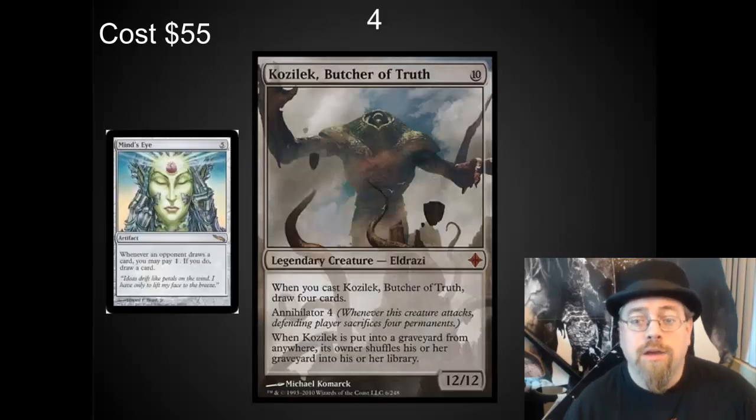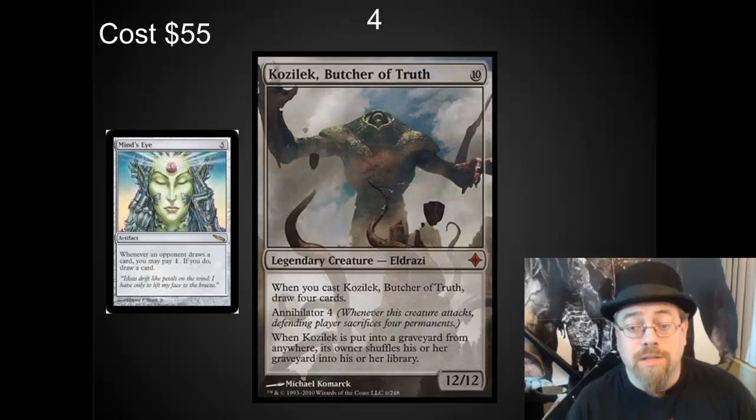The number 4 spot — I've got Kozilek. In EDH, the ability to force other people to sacrifice permanents is often the only way you can remove a board state that has really become congested. Kozilek also has Draw 4 cards on it as a triggered ability when you cast it — one of the best ways to refill your hand. A budget alternative, because Kozilek is kind of silly priced right now, is Mind's Eye. I have seen this card draw 8 or 10 cards for people. Incredible commander card.